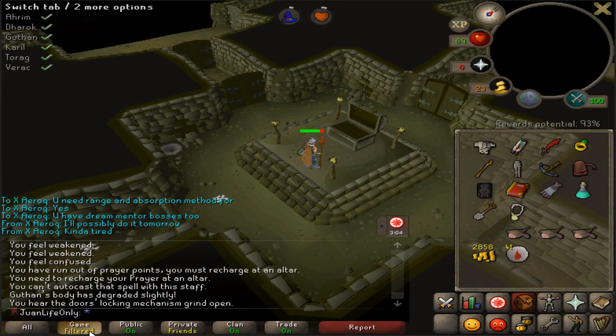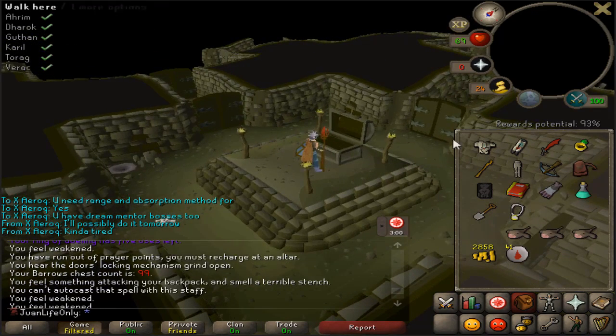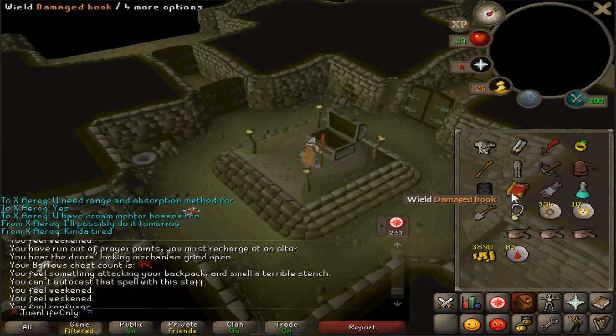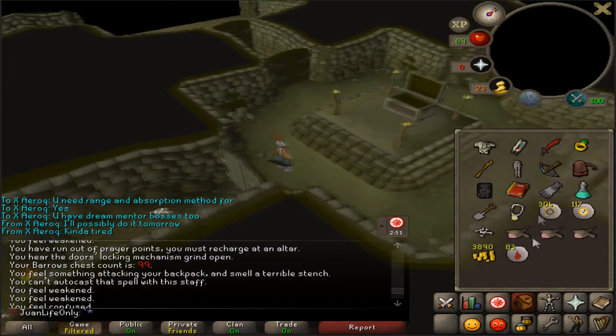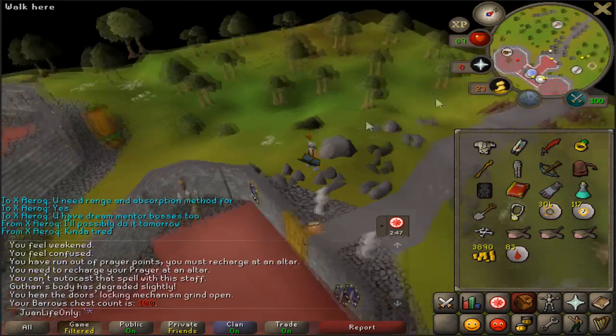We are here now at the 100th barrel chest. Is it gonna be a good one? Shouldn't expect anything at this point - I've already gotten so many items. Not bad. A milestone, I guess guys - 100 chests. How many will it take for the tank legs and helmets? 200? I hope it's no more than that.